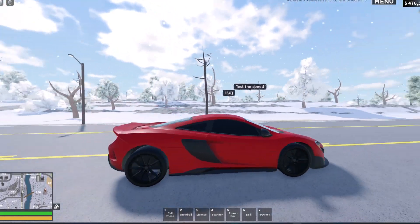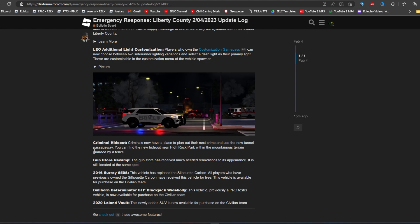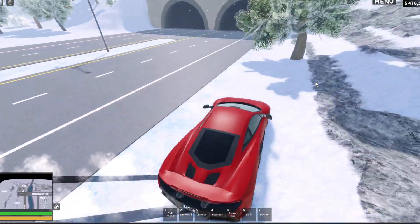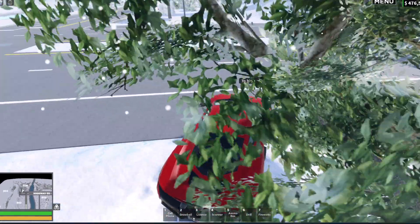Alright, so we're going to go ahead. Let me go and check the logs again. Gun store revamp — we'll check that out. Criminal hideout — we'll do that. Alright, let's go ahead and test out. I'm going to tell him to High Rock Park. Alright, I'm going to go ahead and cut until High Rock.